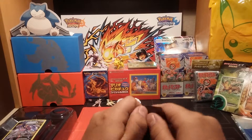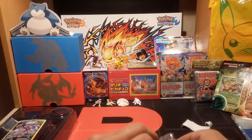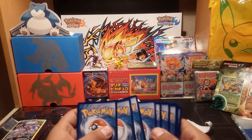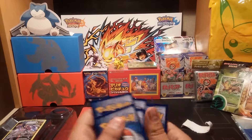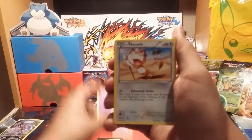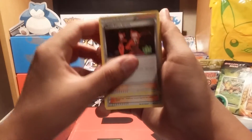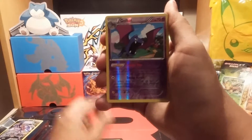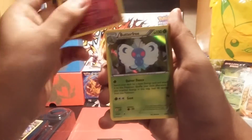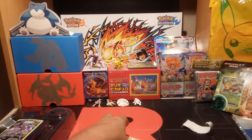Start off with this Venusaur pack. It's being kind of difficult, so maybe that means there's good cards in there. We got: Caterpie, a Psychic card, Meowth, Tangela, Snorunt, Team Flare Grunt, Clefaunt, Reverse Golbat — uncommon there — a Radiant Collection card, and then a Holo Butterfree. That's the first pack.